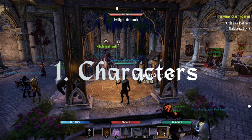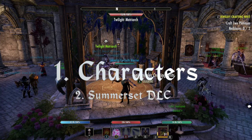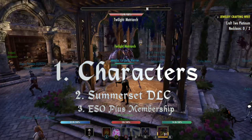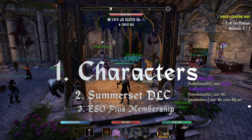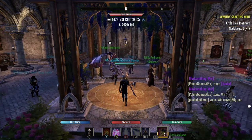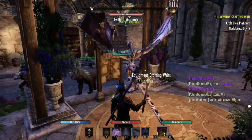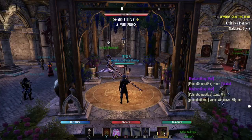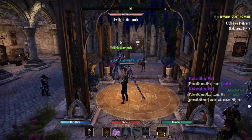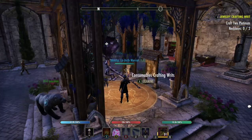Let's talk about a couple things that can help optimize this: the Summerset DLC and ESO Plus. If you have ESO Plus you have the Summerset DLC. If you just have Summerset you can still work around that. So you're going to come right down here with your main character — you probably have decently high crafting — and grab the jewelry writ and the consumables.